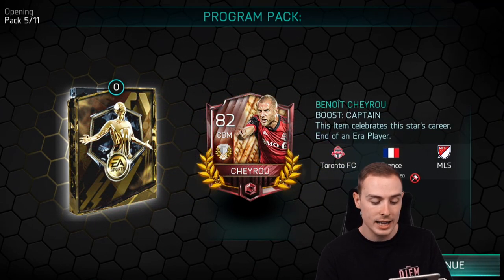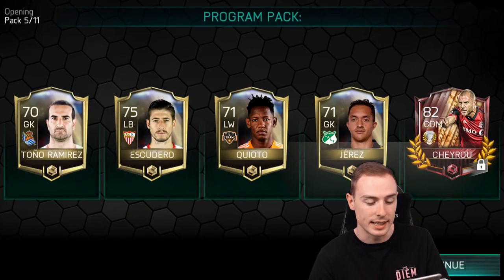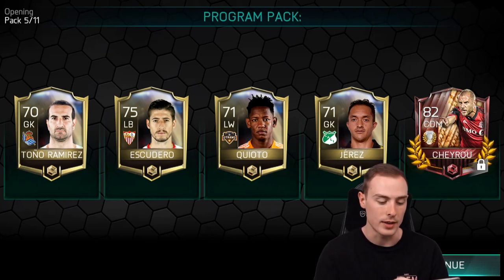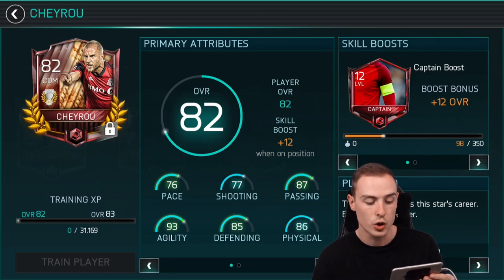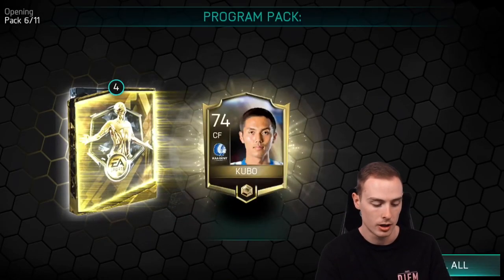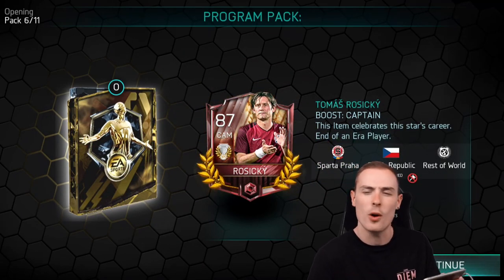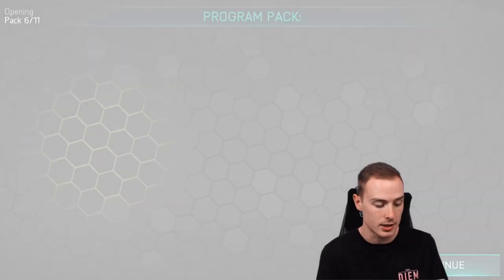Pack five — it's an End of an Era player, 82-rated. This item celebrates the star's career end-of-an-era. I'll take that. I think 82 is the lowest special card you can get in these bundles. Pack six, we're getting Ryzycki — ex-Arsenal, retired this year, 87-rated. Back-to-back End of an Era players. That isn't too bad at all.